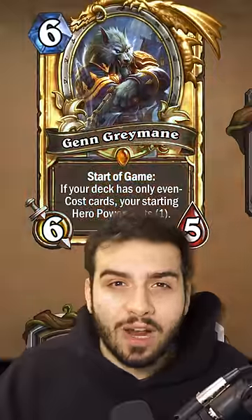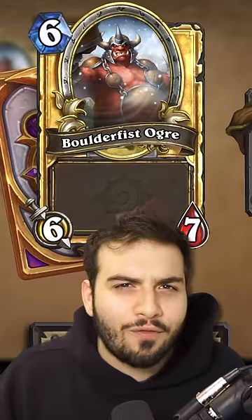At six mana — sorry, my apologies — it is Boulderfist Ogre. For the stats you get at the cost, it's absolutely perfect.